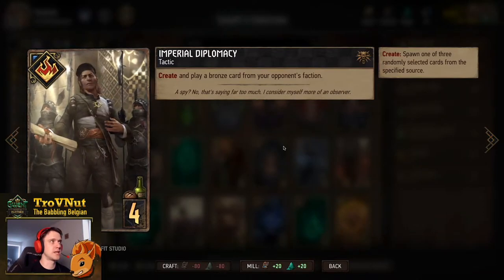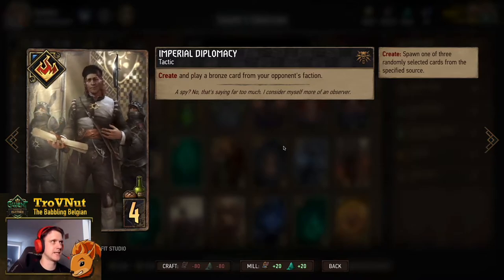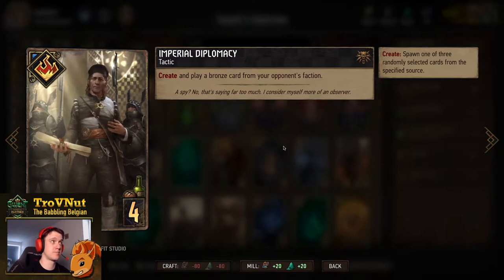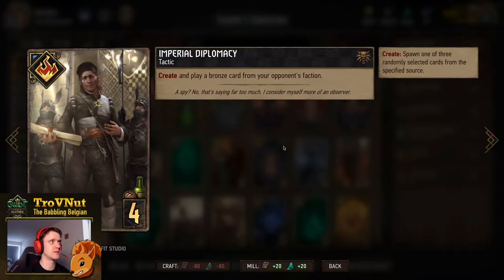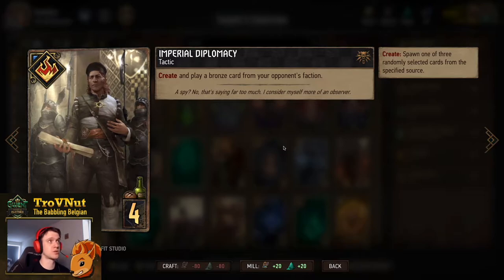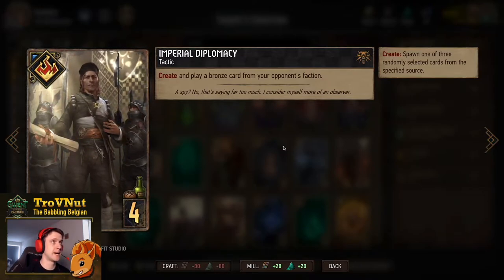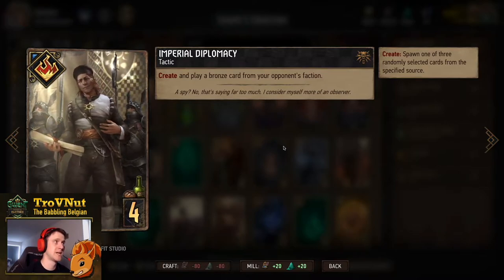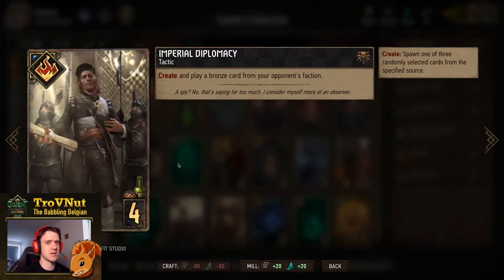Imperial Diplomacy gets us into the Create mechanic, which is very important for this deck - that's why it's called Shoop's Creation. We're trying to add as many create keywords as possible, because with Rune Mage we get more options on create abilities. Right now Imperial Diplomacy lets you choose from three bronze cards from your opponent's faction, but with Rune Mage you get five options, giving you much better selection for any particular circumstance.